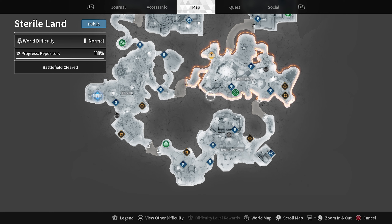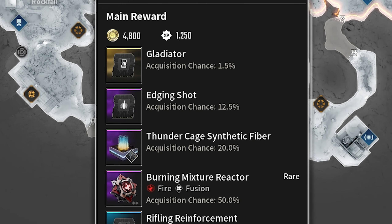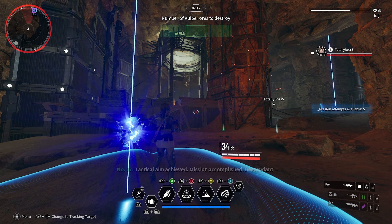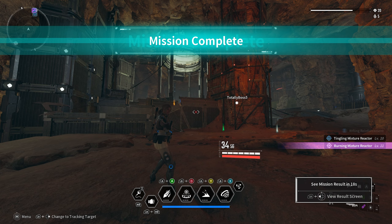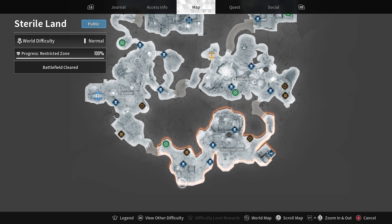For the second piece, the Synthetic Fiber, we can find it in the Repository, again within Sterile Lands. This is the middle area on the right side. The Kuiper Mine activity is very quick and easy — it only takes a couple of minutes — but it also has a 20% drop chance to give you the Synthetic Fiber, so you may want to play it a couple of times. After completing the activity, make sure to check your rewards.